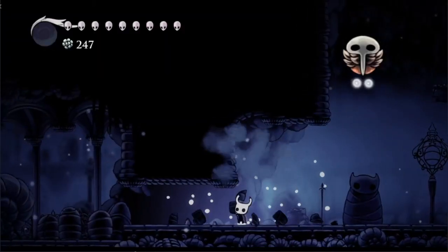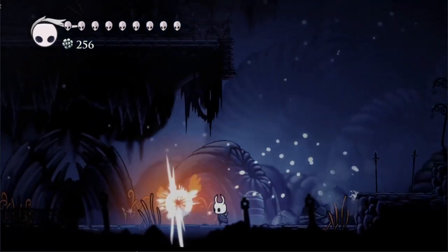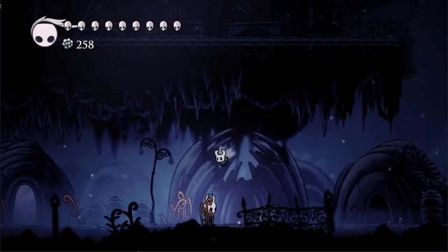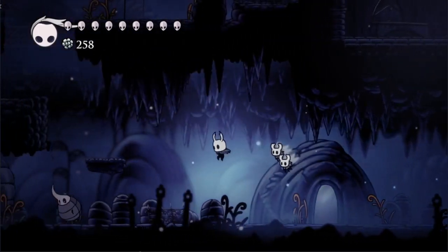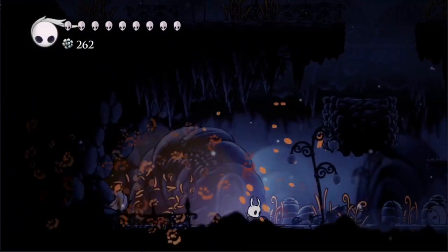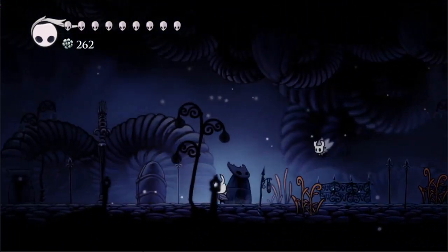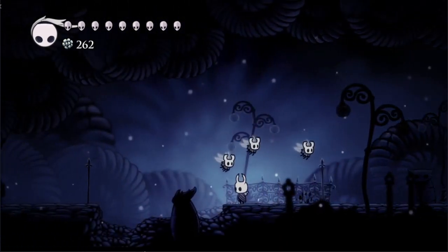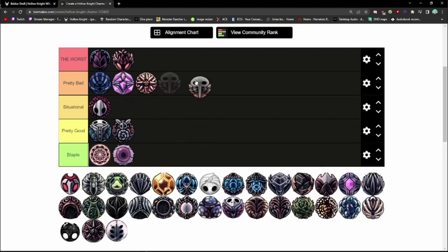Glowing Womb costs 2 notches and can be found in a secret cave near the False Knight's Arena. At the cost of 8 soul, it spawns a hatchling that attacks enemies, exploding for 9 damage on hit. The player can have a max of 4 hatchlings at a time, spawning once every 4 seconds — meaning this charm does the same damage in 16 seconds that Flukenest does in one spell. Its synergies don't help it at all, and it will join Fury of the Fallen and Defender's Crest in the worst tier.